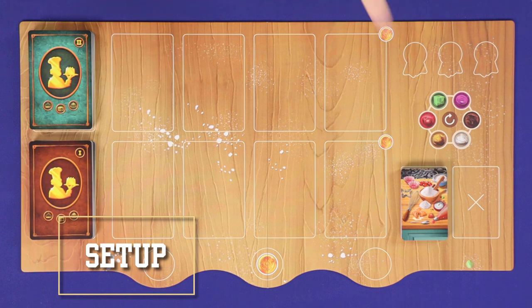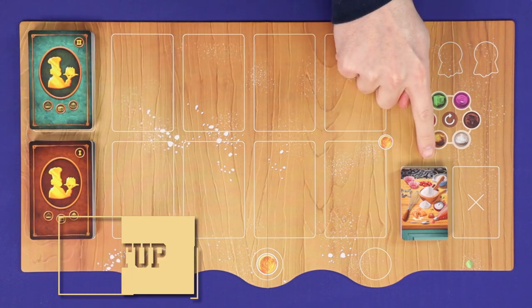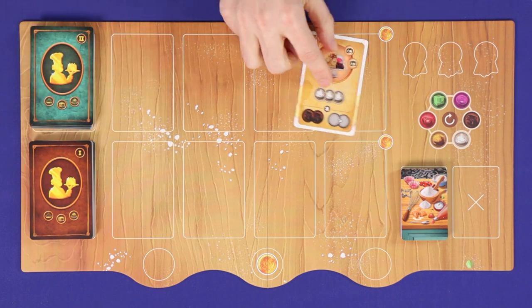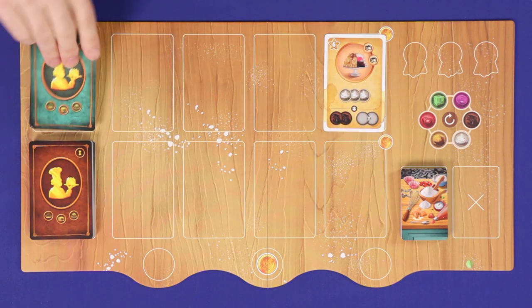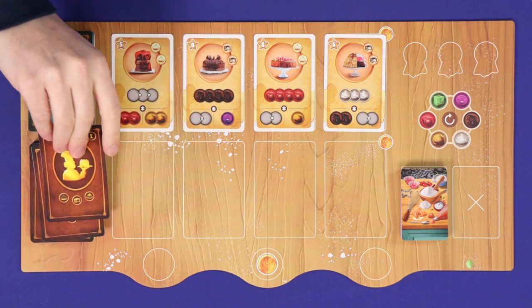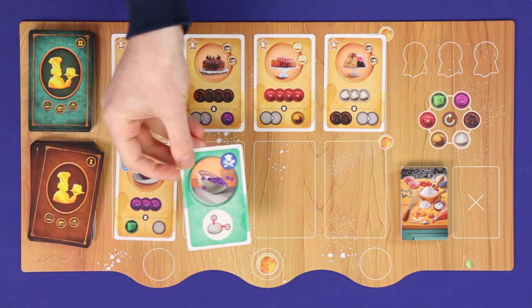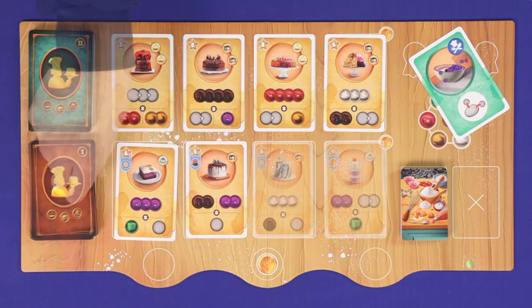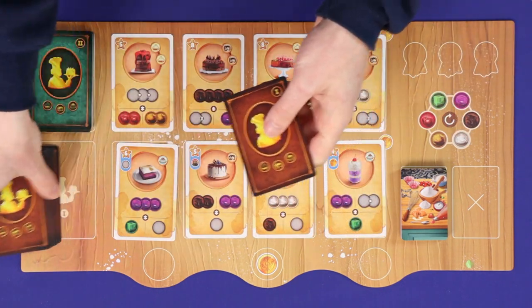To set up, lay out the main board with its three shuffled decks: the tools and level one and two recipes. For the recipes, deal four cards from each deck face up into a row. If you come across any event cards as you're doing this, set them off to the side and continue drawing. Then shuffle the events back into the deck.